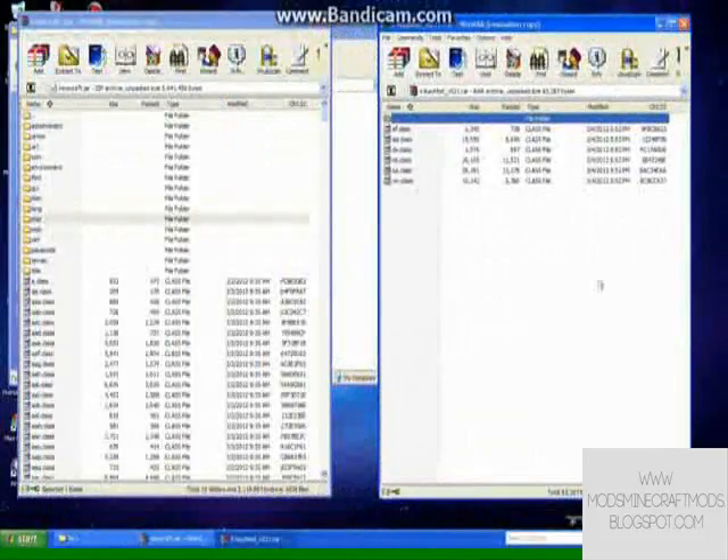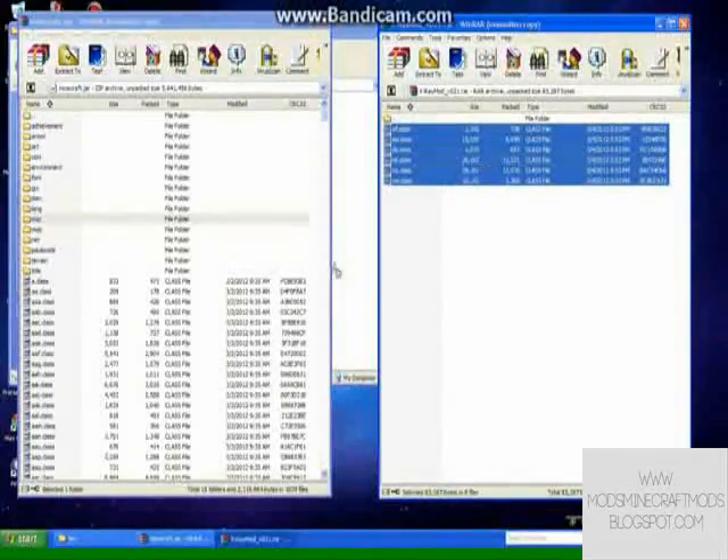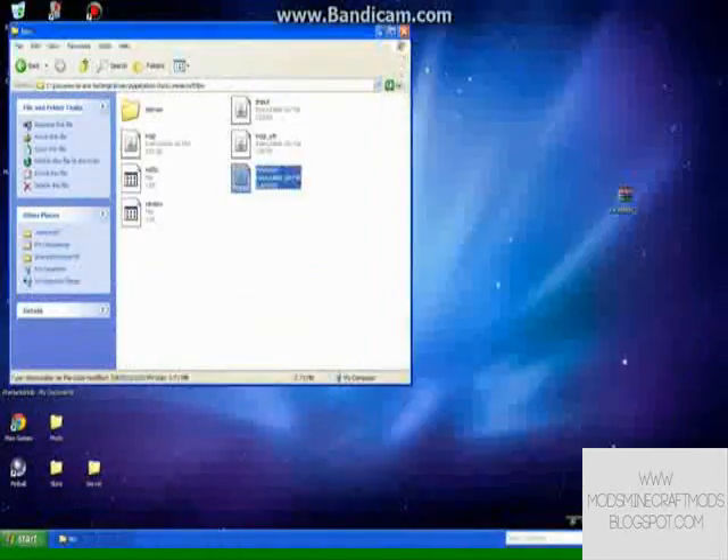Open up your X-Ray folder, highlight all of the files, drag them into your minecraft.jar, and then close it out.